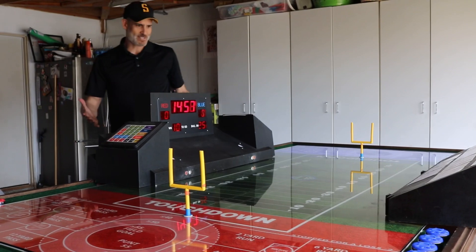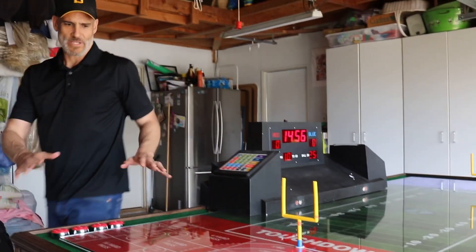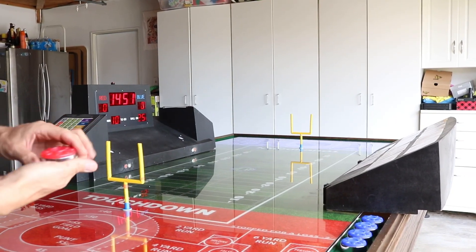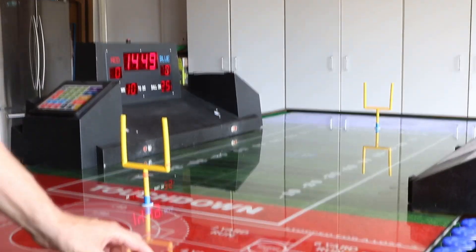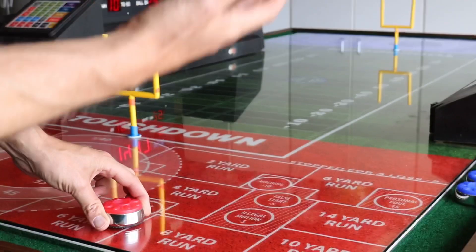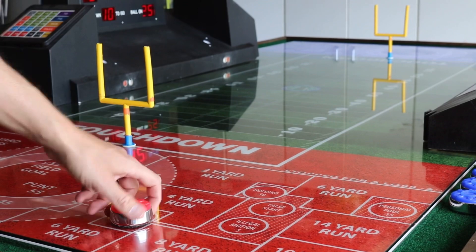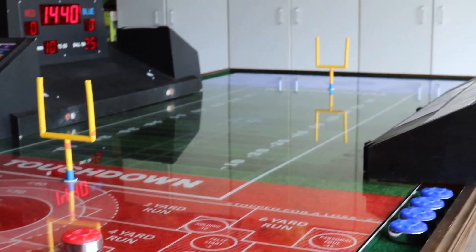All right, so obviously this is a two-player game. On this side is the red player; on that side, the blue player. It's a shuffleboard-style game with standard shuffleboard pucks. It's first down and ten yards at the 25-yard line. You're aiming at blue — there are either run targets or pass targets.